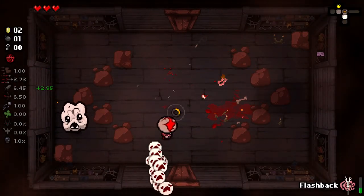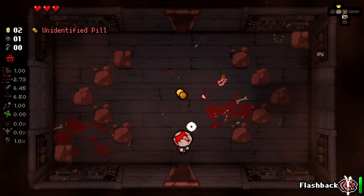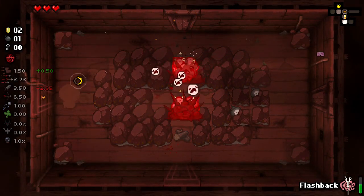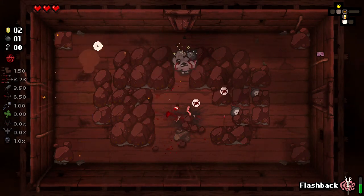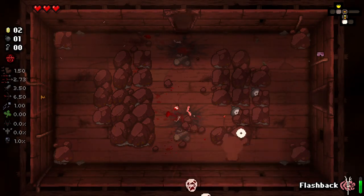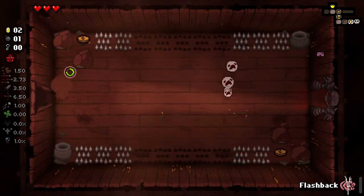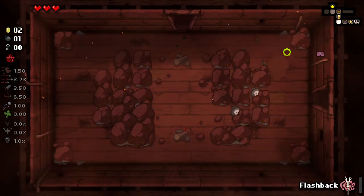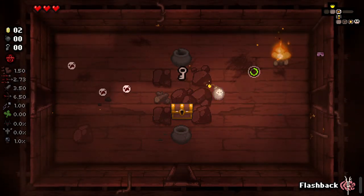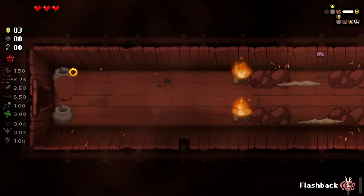We can use Flashback again here and it sets us back to home. We found a really busted synergy. There are red doors here - what are they for? I can't do anything with these. Maybe that's something to do with Flashback; maybe if we flashback it opens up red doors. I don't know though, that seems really, really strong. But if that's the case, that's really cool - being able to access red rooms and doors.